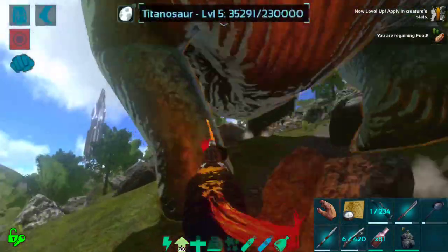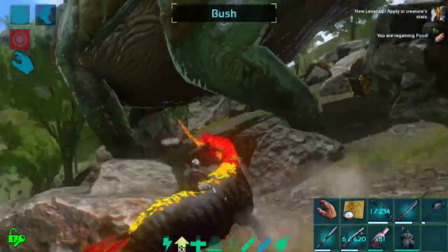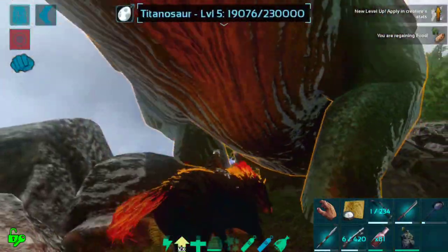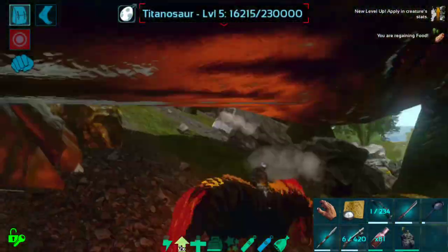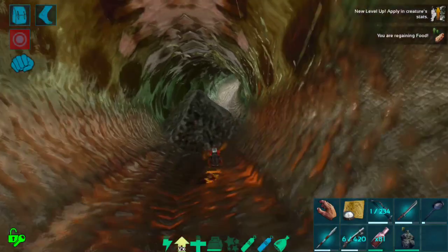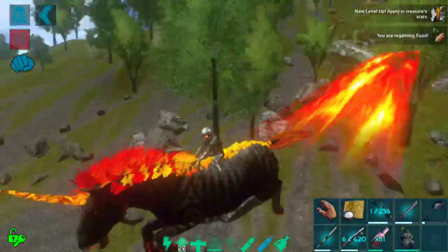I'm still really happy with it — the cooldown sucks but I understand why it's there. It's unusual for a land mount to have a distance attack like that, and the effects are quite strong. If you could spam it, it would cause some serious lag, especially on a weaker device. Come here — kill this guy, you're so close to being dead, just go down.